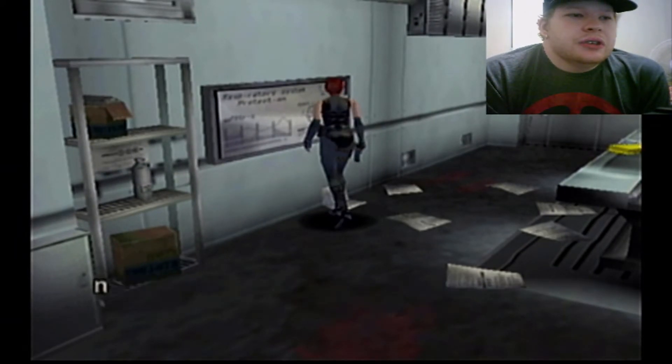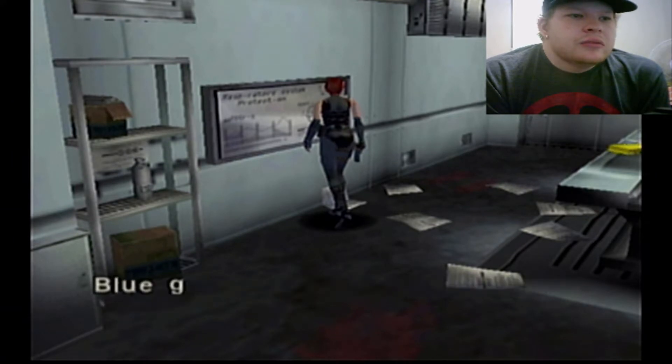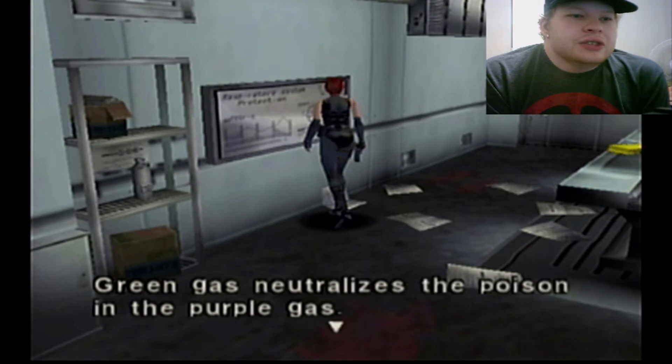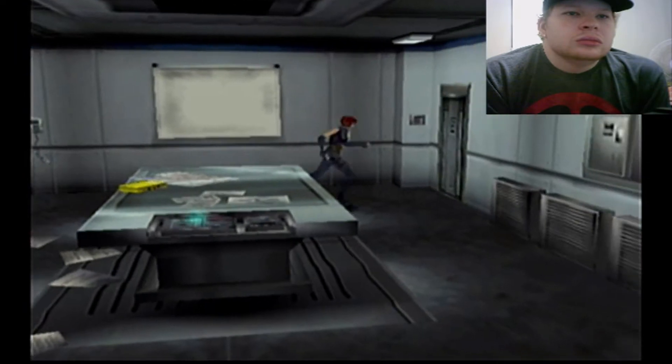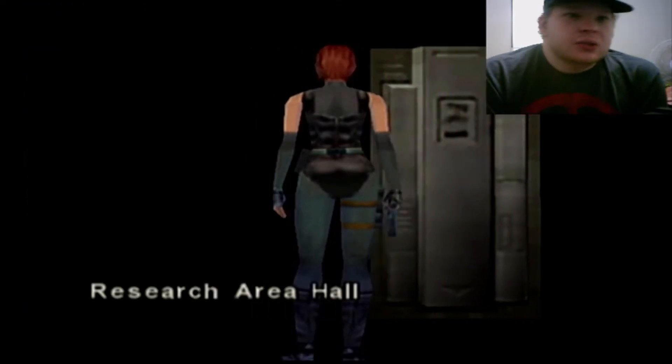Adding another gas to another poison level under 30 may neutralize the gas. Red gas neutralizes green. Blue gas neutralizes orange. Green gas neutralizes purple. Remember these rules. Okay, hell — it doesn't look like there's anything else I can do in here, so I'm gonna go try that other door that I just saw.